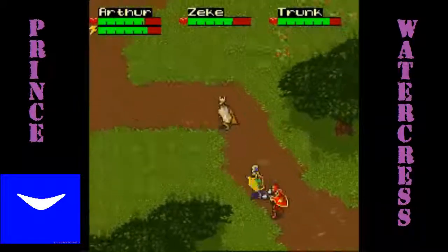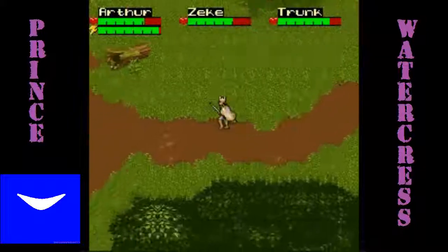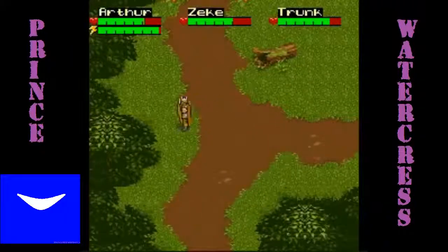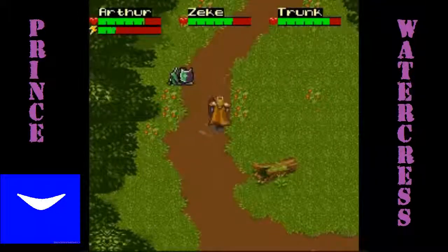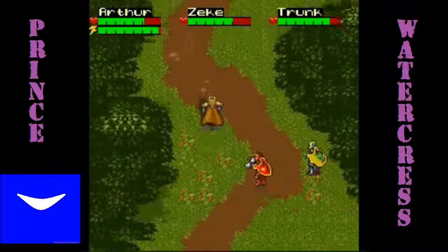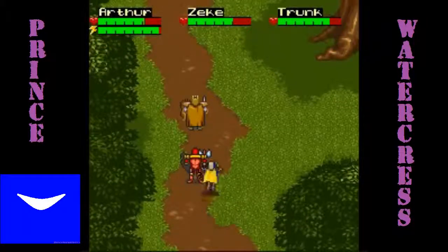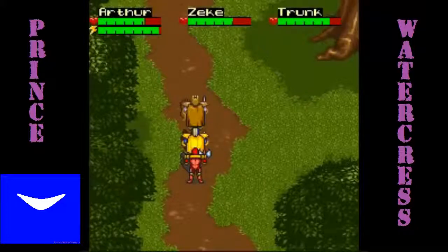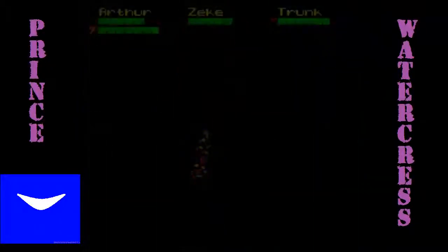Now that we got that out of the way, I want to find a certain area. To do that, we'll have to go all the way to the west here and run into some green knights — these guys are jerks. When you go all the way to the west and can't go west anymore, you want to go north until you find this huge tree. Go in it.